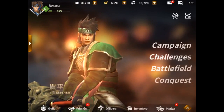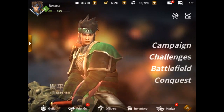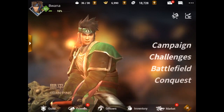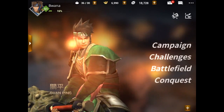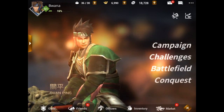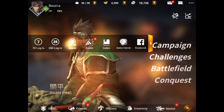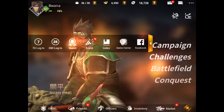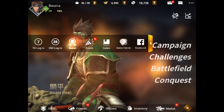On the right, you've got different things for your mailbox, chat, and settings. Menu items include campaign, challenges, battlefield, and conquest — we're going to talk through each one. At the bottom, there's a collapsible menu. I am on my iPad Mini right now. This is for Android and iOS. Guild, friends, officers, inventory, and market. Also on the left side, there's a collapsible drawer which can pop out and give you some rewards, daily rewards, and event-based rewards. There's also an index of all the officers you can look at for detailed information, plus access to Game Center and Facebook.